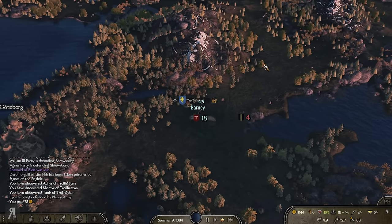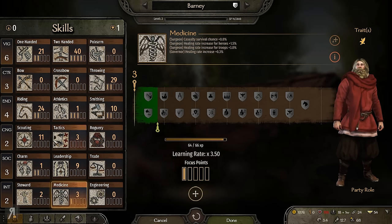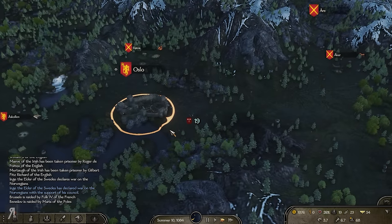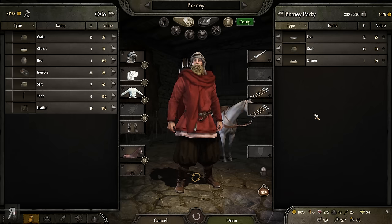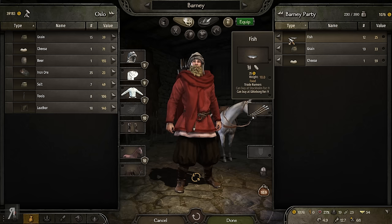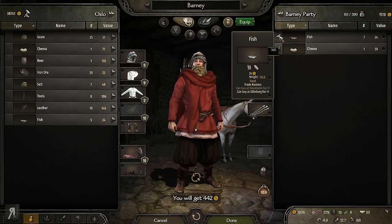The problem is, when you go close to the mountains there are going to be mountain bandits, and they are obviously much more difficult than you might imagine. Let's have a look at skill points — we probably want to go for smithing at some point, but not just yet. Let's go for some more throwing skill. Going in here — look at this, this is actually fantastic. The prices of grain and fish are exponentially larger than when we were in Sweden, so we're actually going to be selling this for a significant amount of profit.